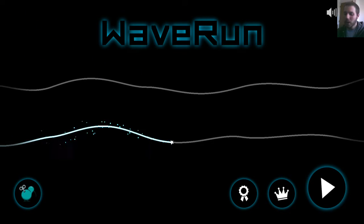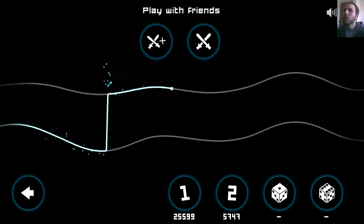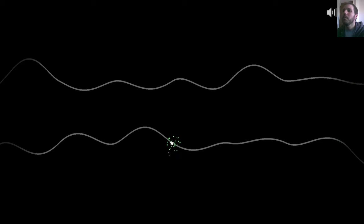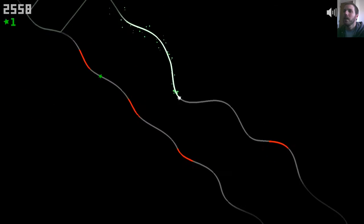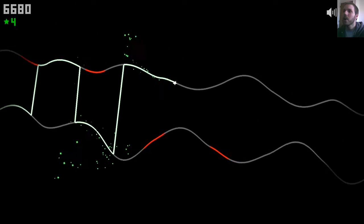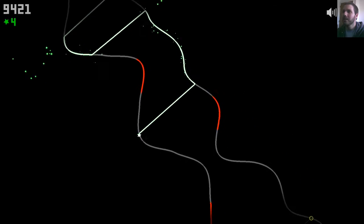There's not a whole lot to it. There are kind of two game modes. There's some multiplayer that I don't care about, so we're just gonna hit the first game mode here. This is a single touch game, meaning you touch and you move between the two tracks. The goal is don't touch the red, but obviously it becomes harder to judge where you're at on the track because it curves in such a way that it's difficult.